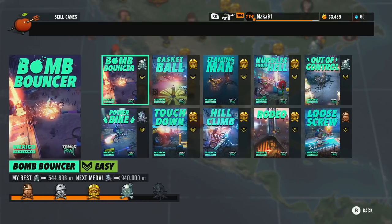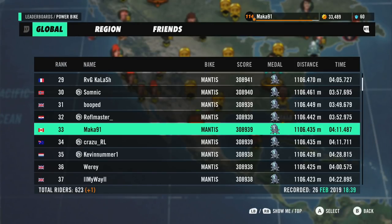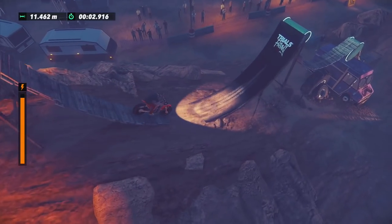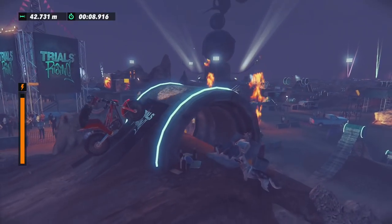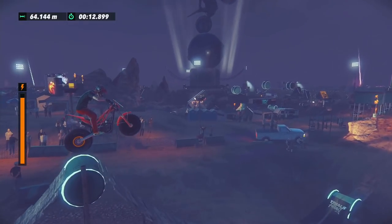So that is the power bike skill game, unlocked at around level 50. The skill game itself is pretty basic - you are given a bike with a limited amount of power, and you can use that power to propel yourself forward. But for the most part, you're going to want to instead use your rider's lean, balance, and the natural landscape of the map to make as much progress as possible.